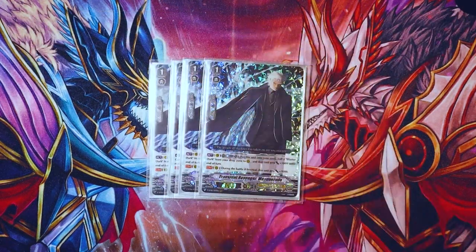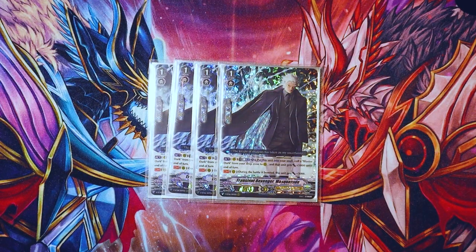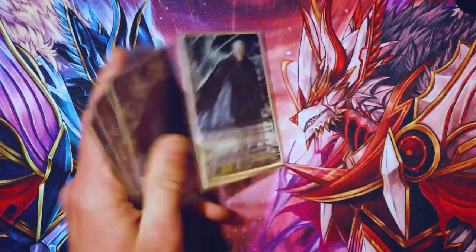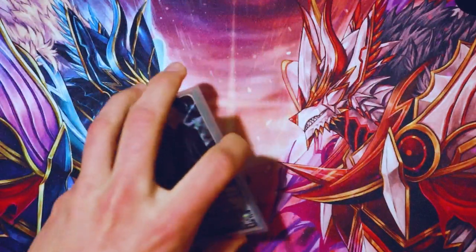I run four Transient Revenger Masquerade. I more so just run this because it's a Revenger, but it's also nice because I run Blaster Dark. ACT: Counter Blast one and shove it to the Soul, call a Blaster Dark from your drop zone to rearguard, and that unit gets 5k until end of turn. Its second skill is during the battle it boosted, it gets 3k, so just an 11k booster. Not that great, but the recycle is good. And all in all, it's just a Revenger that you have access to.